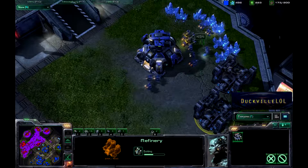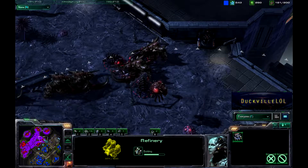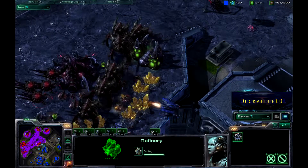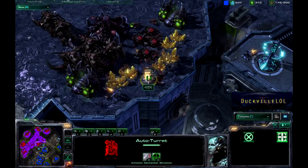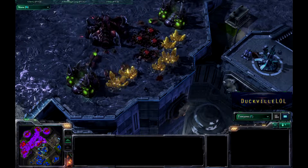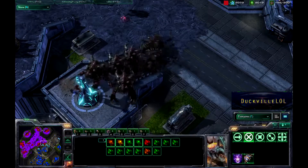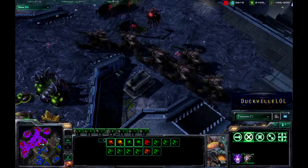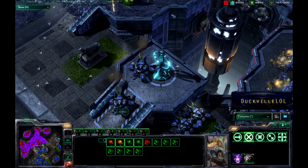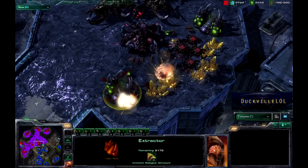We're seeing some Refineries go down here at the expansion for our Terran player, and it looks as if Idra might be gearing up to have a shot at that particular expansion given that he is massing up all of these forces. Here's some turrets doing a little bit of damage at the gold expansion — there really aren't too many Drones at this one either. Our Terran player is going to try to keep on top of Idra's gold expansion, but there are just Ultralisks lumbering around the map eating up anything that comes into range, and tanks are just sitting up here taking shots at the gold expansion.